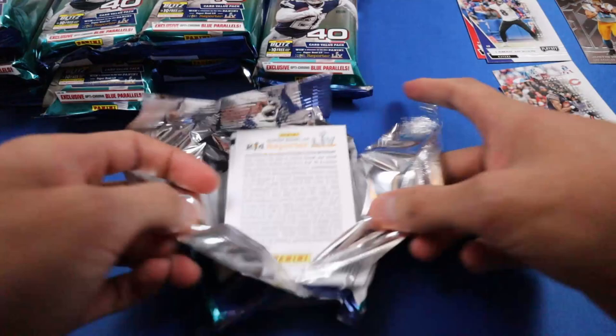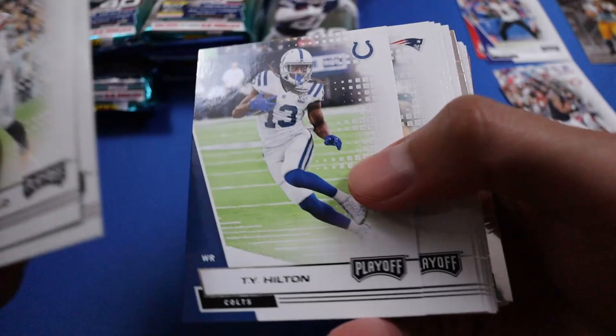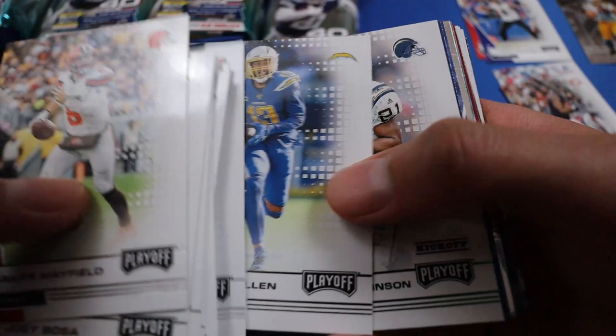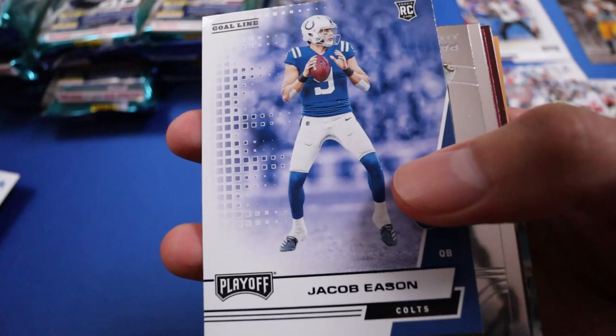Okay, cut number two. I'll be surprised if I didn't get an auto but I don't know what the chances are for an auto in these. Here's a green LaDainian Tomlinson, Golden Tate green. We got a blue - hopefully there's a rookie - blue Jacob Eason, nice!